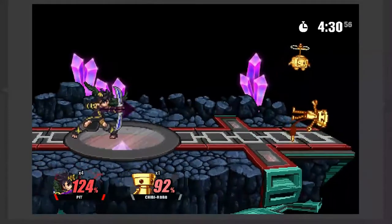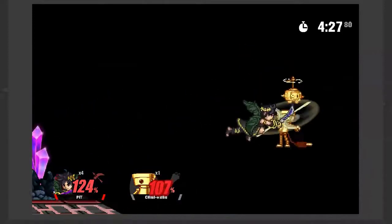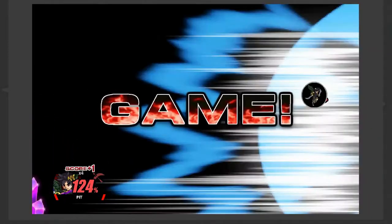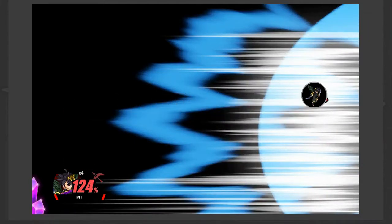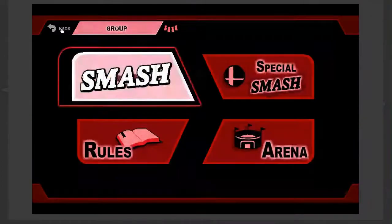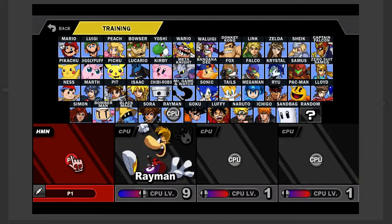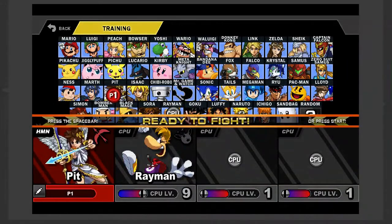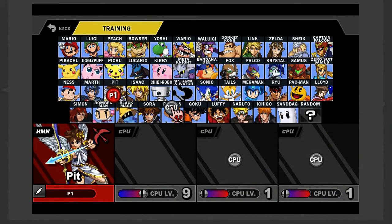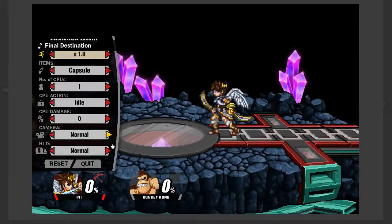One aspect of Pit that is really glossed over: everyone says Pit is a bad character because his aerials are all multi-hits — but that actually makes him ten times better. If you really look at it, the fact that three of his aerials are multi-hits is huge. His up air is a multi-hit and you can get drag down combos with it. Pretty much every single one of his multi-hit aerials can be used for drag down combos. Neutral air is super easy to do drag down combos on, but the fact is it's still there.